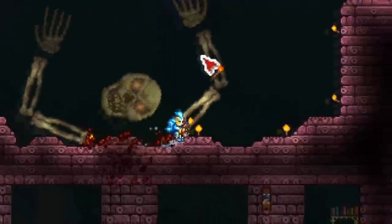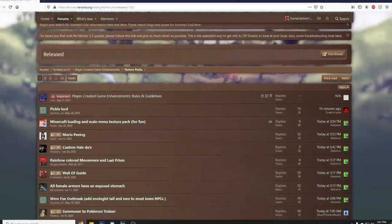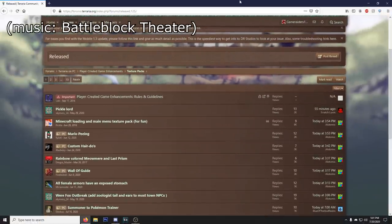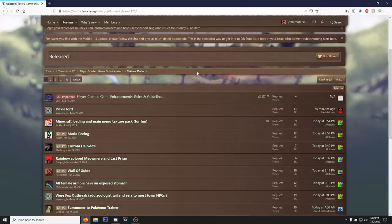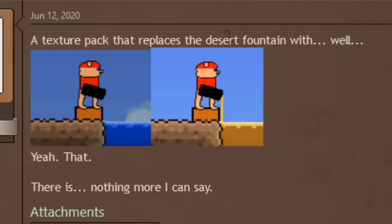Hey everyone, welcome back to another Terraria 1.4 video. We are here in the texture pack section of the Terraria forum and we're gonna see what's up, looking at some of the newer things that just came out. Something that just immediately caught my eye: Mario Ping. So let's go ahead and look at this - a texture pack that replaces the desert fountain with Mario Ping.